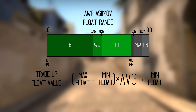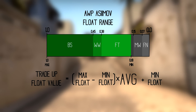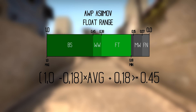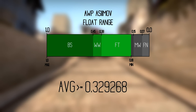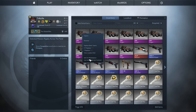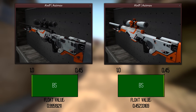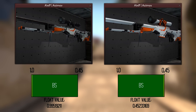Here's another practical use: let's say you want an Orb Asimov in Battle-Scarred with a very low float value — close to 0.45 — to see the difference from a high-float Battle-Scarred. You can rearrange the formula to solve for the required average input float value. This tells you the average float of your input skins must be greater than or equal to 0.329268. I went to the market, bought the right guns, achieved an average float of about 0.23, and got a very nice-looking Orb Asimov in Battle-Scarred. Both Asimovs have the same condition but look totally different — the float value determines the real appearance.